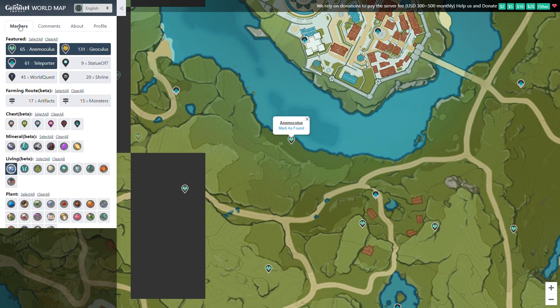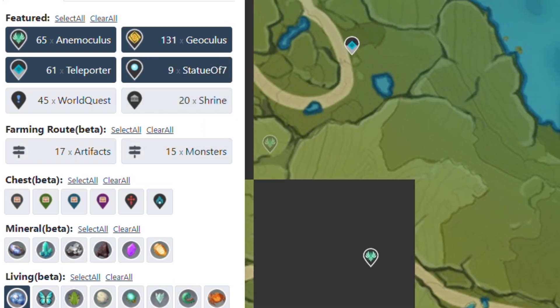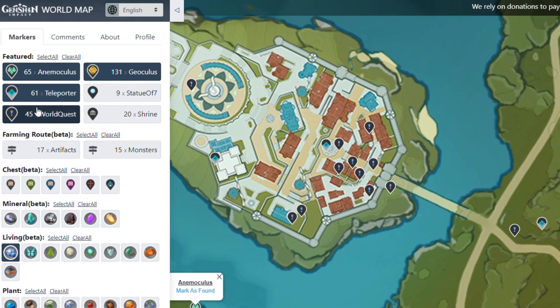And yeah, the markers — there are actually a lot more things you can find other than Animoculus and Geoculus. As you can see here there are Shrines, and then Statue of Seven. That one you shouldn't need because on the in-game minimap you can already see it even if you haven't explored the area yet. And then even World Quest — yeah so all these are available on this website, which I think is really awesome. Really good job pulling out this information.